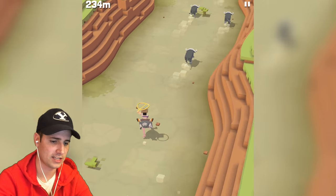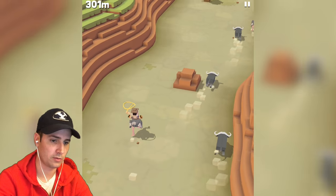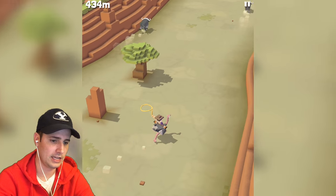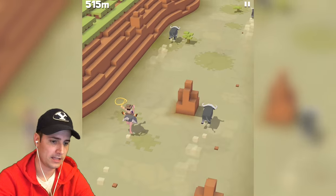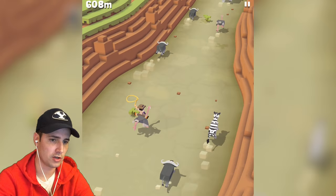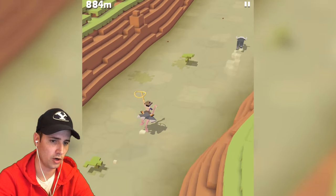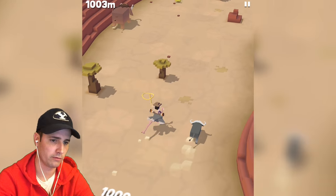You just can't stop playing it. It's just swiping left and right — that's how you move. When you get the ostrich, she is so good, you can run super fast. Little tip: you've got to look ahead of where you're running. Don't look where you are — look ahead so you know where to move.